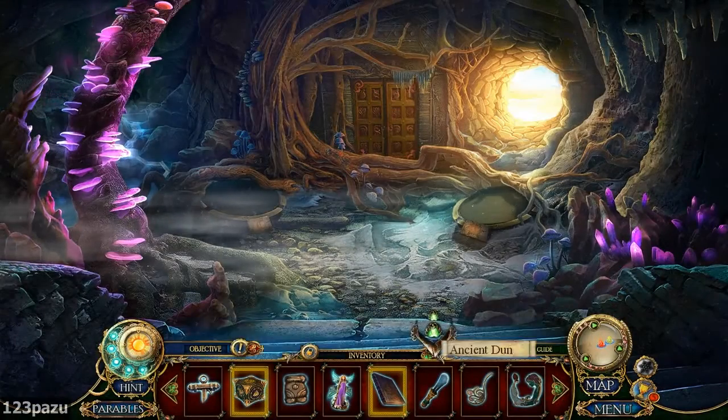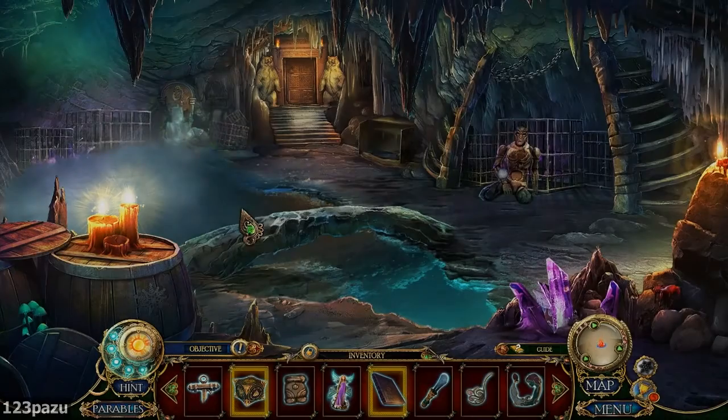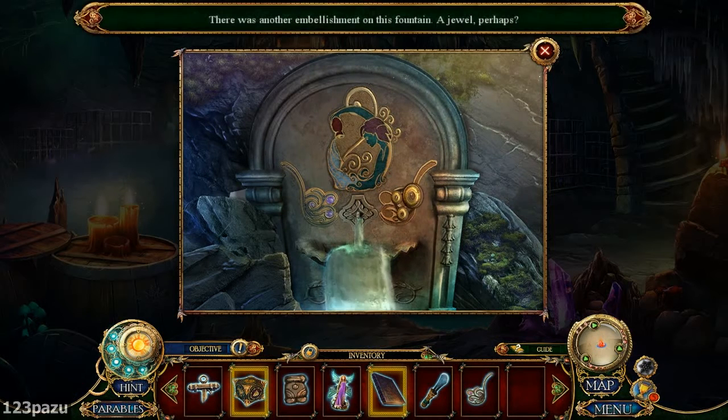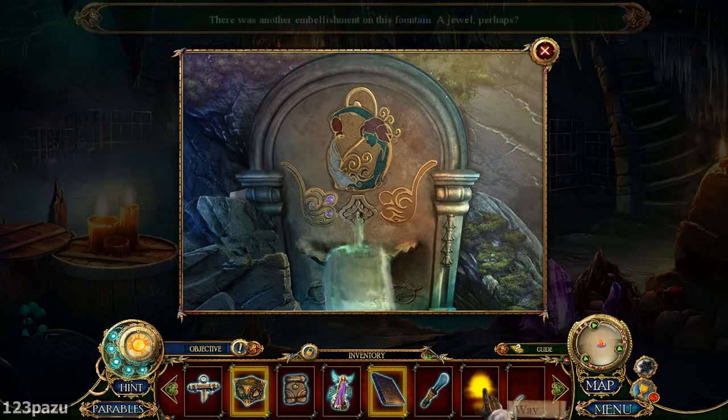Let's go back to the fountain. It's gonna stop the water. Wait, there was another embellishment — this one, the wave ornament.